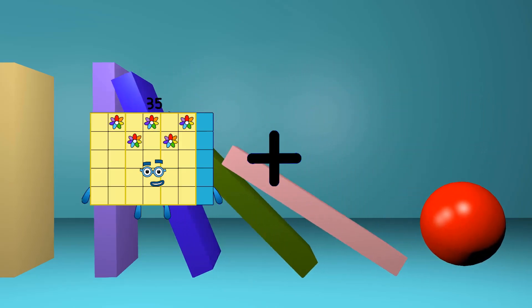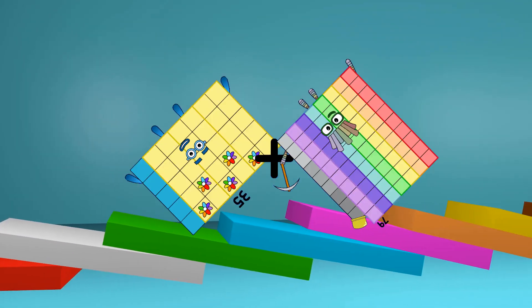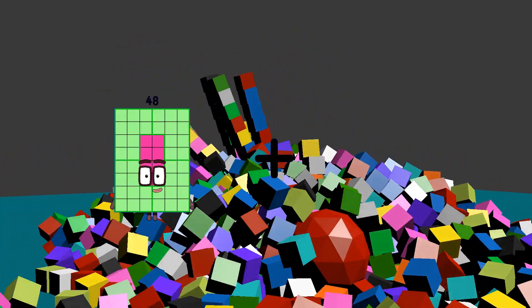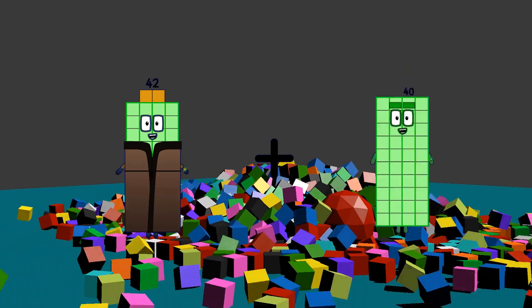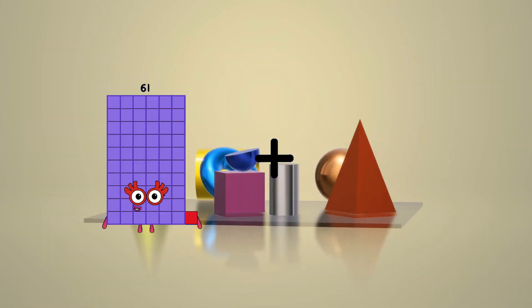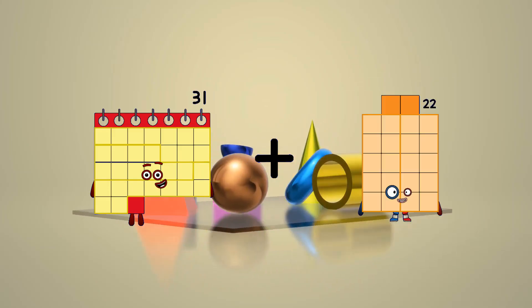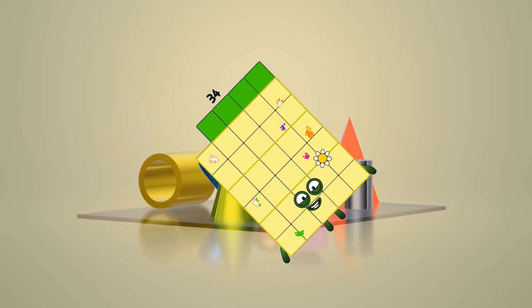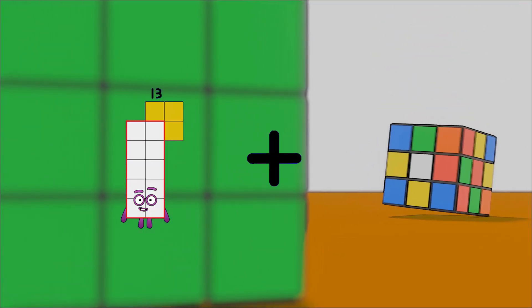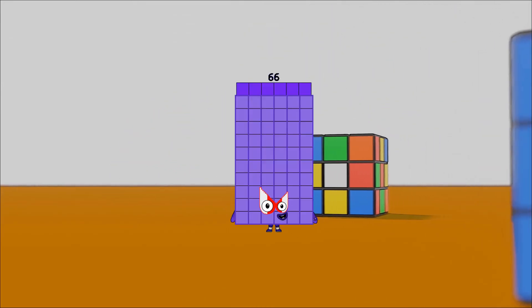35 plus 79 equals 114. 42 plus 35 equals 77. 31 plus 3 equals 34. 13 plus 53 equals 66.